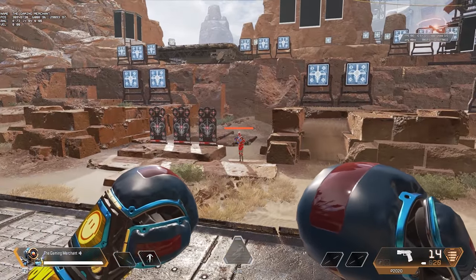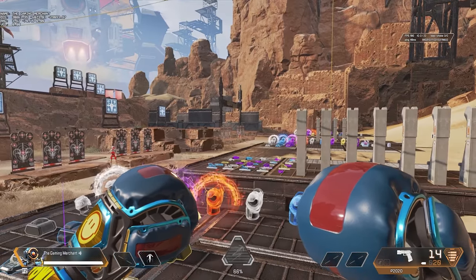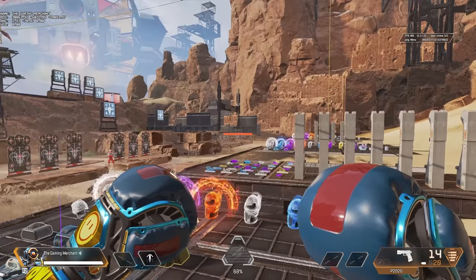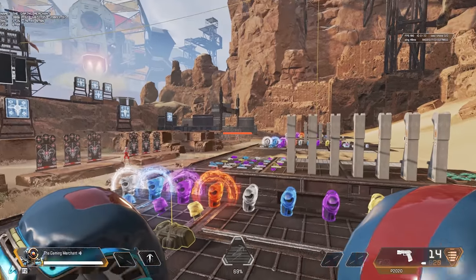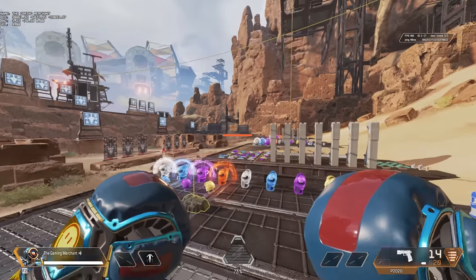We can zoom in like this. Maybe there's a player really far away and we want to see him a little bit closer — this zoom-in button really does allow us to do that. This is actually a config file, which is completely legit to use. All it does is just change your FOV.